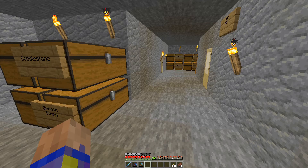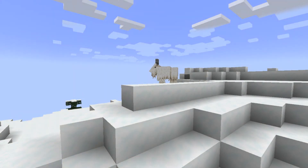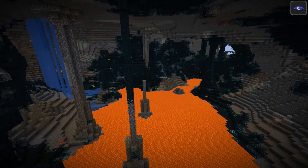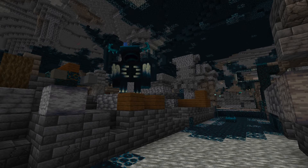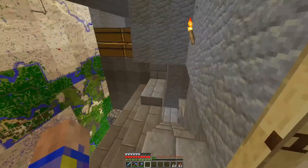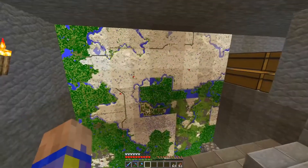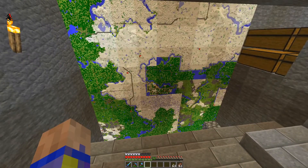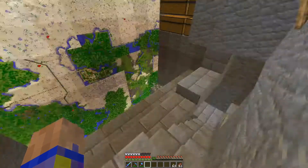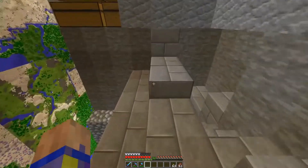It also involves going into the nether which I don't really like. Goats actually drop horns now, so it might be cute to find some and hear what those sound like. Then we've got the new deep dark biome which has a warden and extra loot. That one is going to be much harder to find — I'm just going to snoop around underground. But the best thing about the 1.19 update is boats with chests — you can make a chest boat.